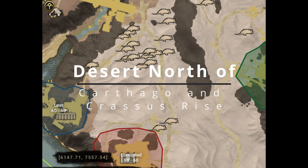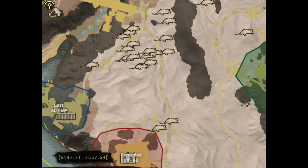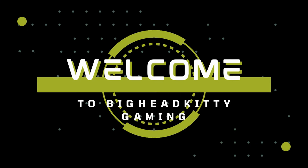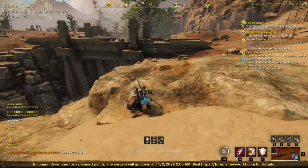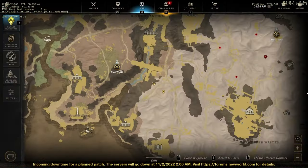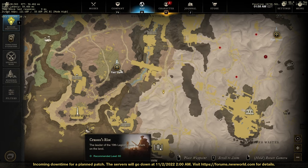There are tons of armadillos in the desert north of Carthago and Crassus Rise to farm this meat. Currently running 100 to 125 gold each on my server. You can use the Cavalier Shrine fast travel point to get to that area.